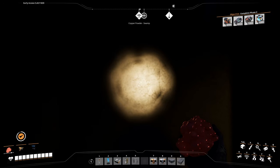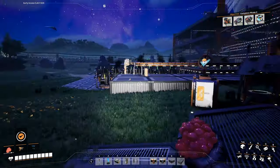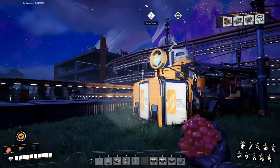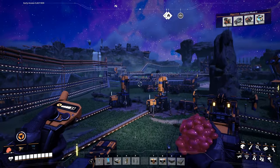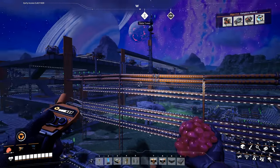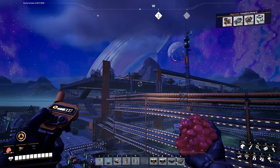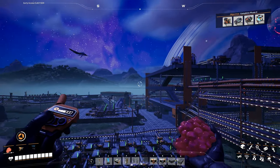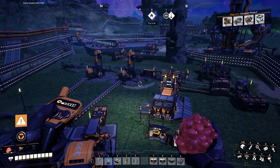We are back and getting close to the end of this playthrough. We only have about five more items to automate - the four project assembly parts for phase four and the pressure conversion cubes that we need for the nuclear pasta. So we're going to get right on that.